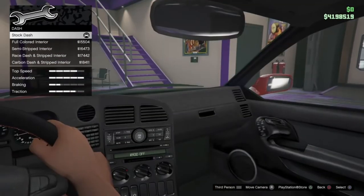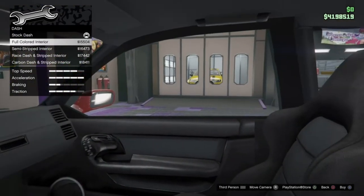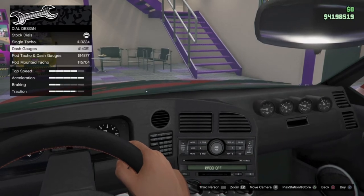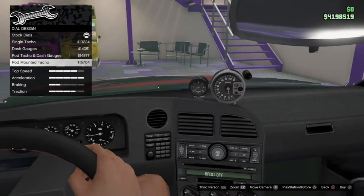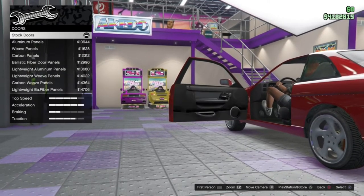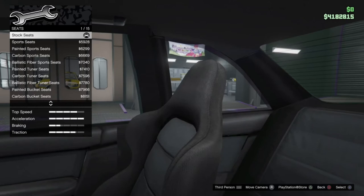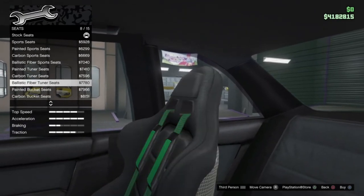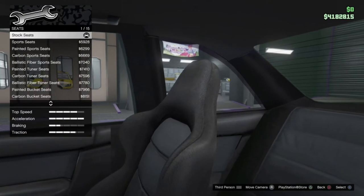Interior options — the dash: we can go for a race dash if you want to do that, but I think we'll just leave that. Dials: we've got stock dials, we can go for a tacho with dash gauges, or the pod-mounted tacho. I do like that, so we'll go with that. Door options: we've got stock and aluminium — I'll just run through all these, they're similar to what we see on the Benny's cars. Seat options are going to be the same as what we've seen previously — we've got stock seats, and the secondary colour affects the stitching around the side. I'm just going to leave them stock.